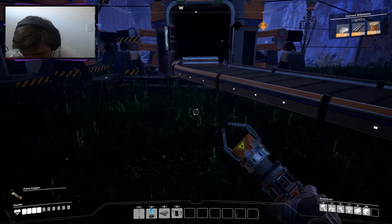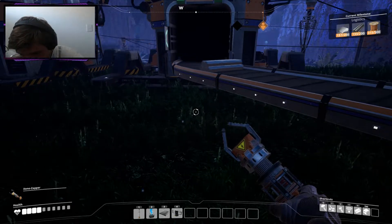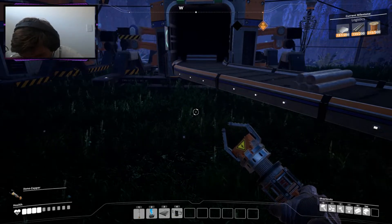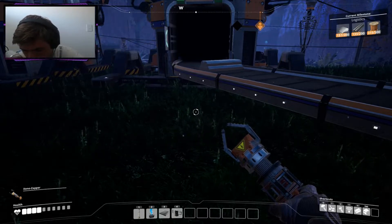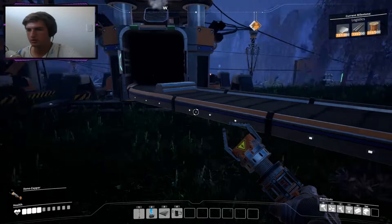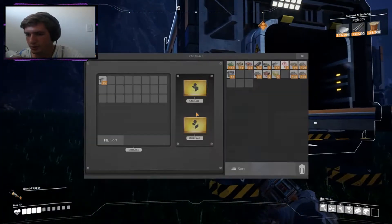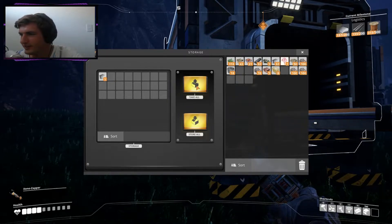Oh shit, I have like no iron though. Do I still have ore in my inventory? You have water in your inventory. Ore! Oh I said water, I was like what the fuck — water in your inventory? It's cooked.